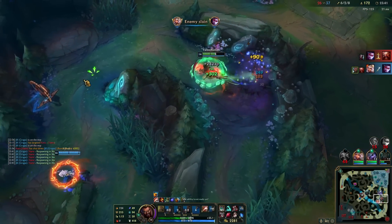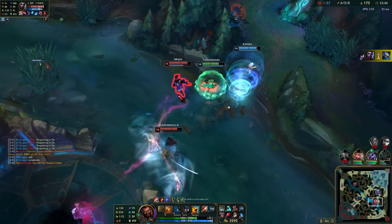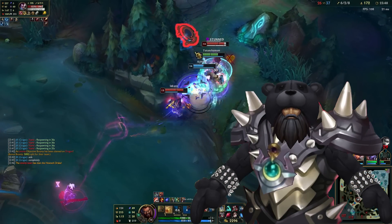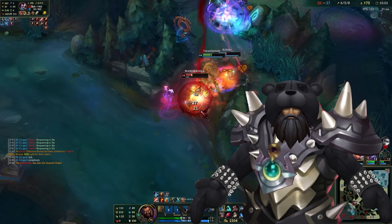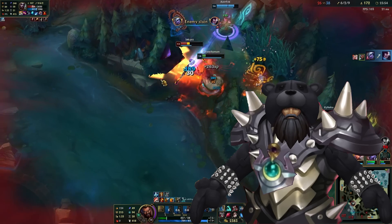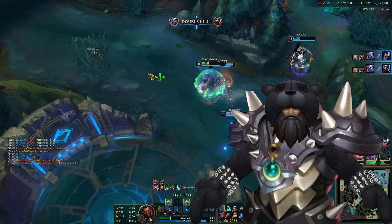Welcome to episode 10 of 101 Udyr Builds. Today I bring you a build that I like to call Masochist Udyr. This build derives pleasure from pain and helps his allies best by soaking damage in teamfights. Are you disturbed yet? Good, then let's get straight to the items.